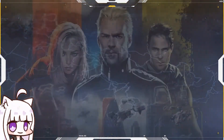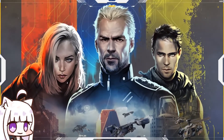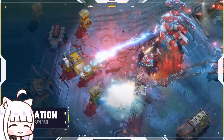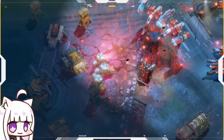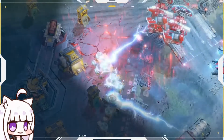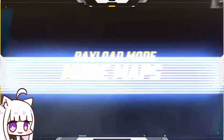Choose the commander you bring to the battlefield carefully. Their powerful abilities may very well turn the tide of battle in your favor. Their abilities can be recharged by killing enemy units or through the loss of your own units. Payload mode maps are designed differently.